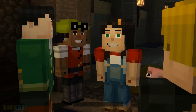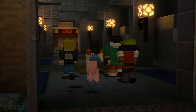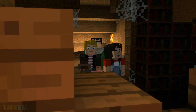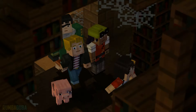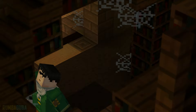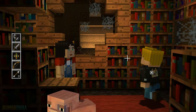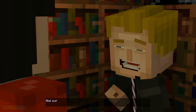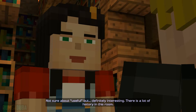All right, a no-name's luck is changing. This must be their enchantment room. Doesn't this look like Ivor's creepy basement? Find anything useful? Not sure about useful, but definitely interesting. There is a lot of history in this room.